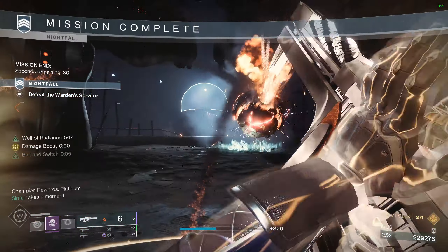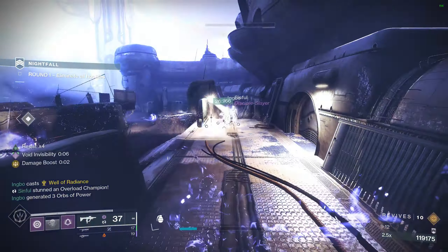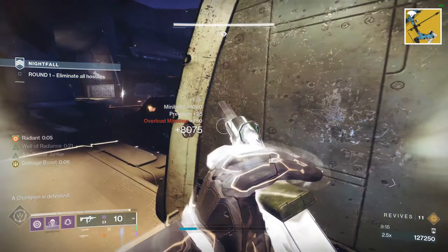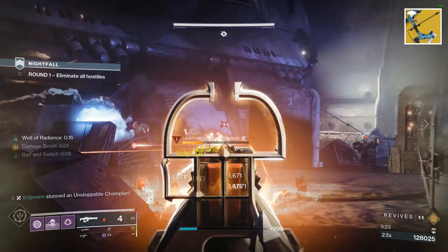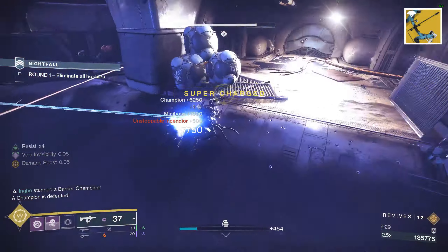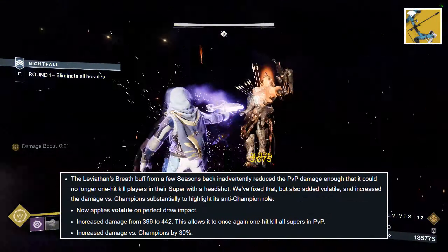These new concepts definitely influence what weapons may be top tier next season. With that being said, let's dive in. Leviathan's Breath has been struggling to find its identity since Shadowkeep, but that's about to change. This exotic bow already received a series of buffs over time, including the addition of intrinsic unstoppable rounds, but the buffing is not done just yet. Leviathan's Breath will now apply volatile rounds on perfect draw impact.